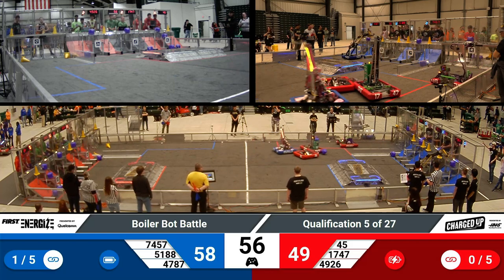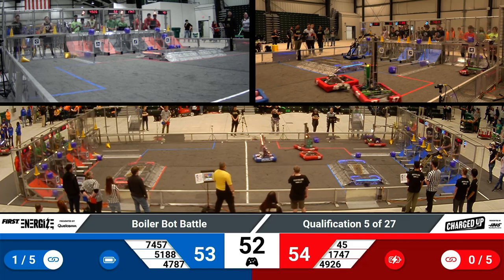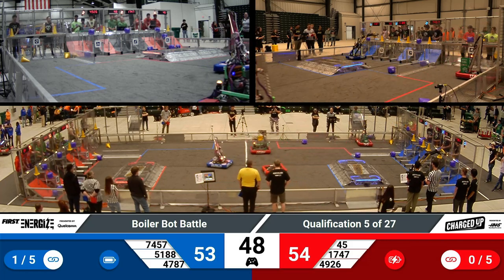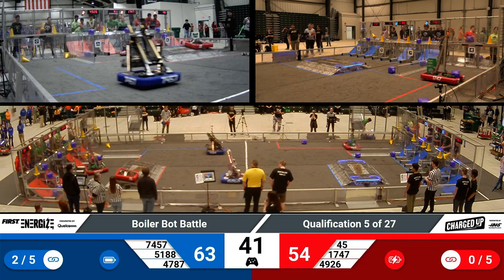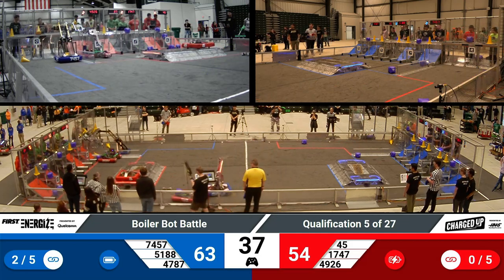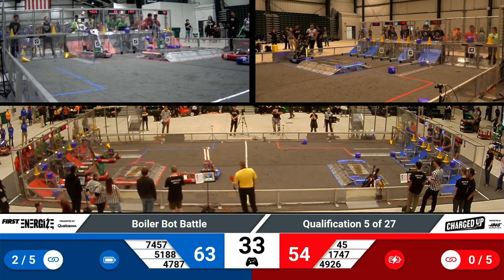SuperDuper is going for another cone on that high level. It looks like 49-26 is grabbing a cone from their human player station as well. It looks like 51-88 is playing more on the defensive side, trying to prevent the red alliance from going over to their grids to score their elements. 74-57 is making their way across the field with yet another cone for their grid.